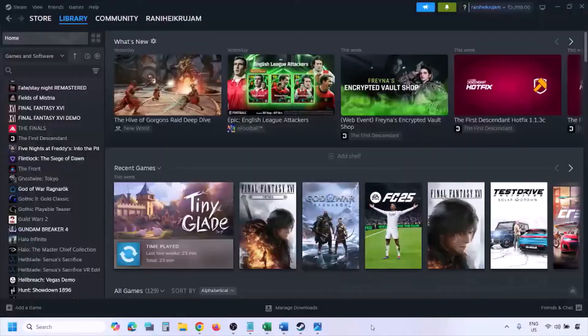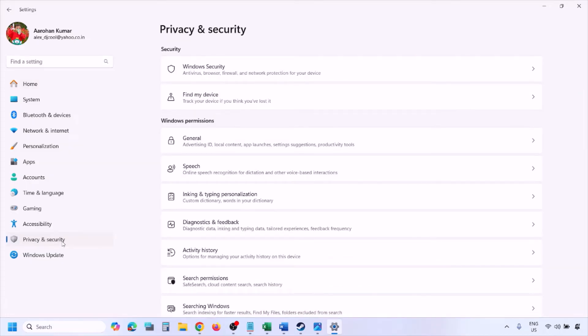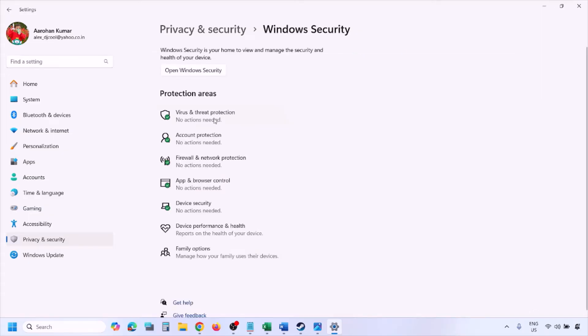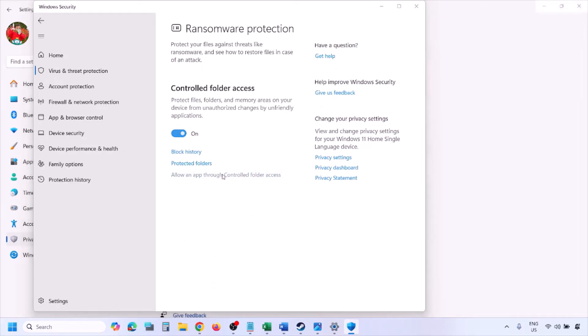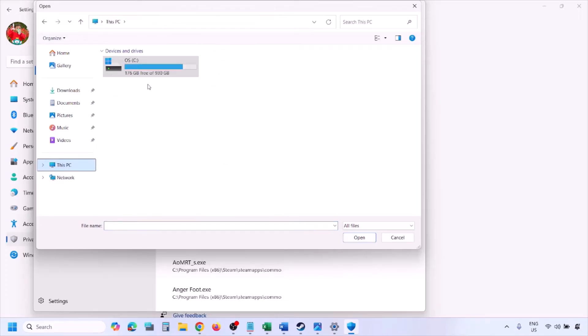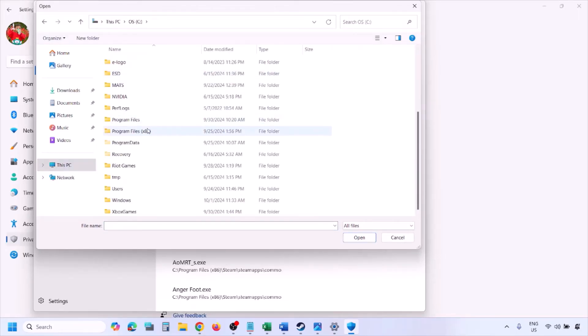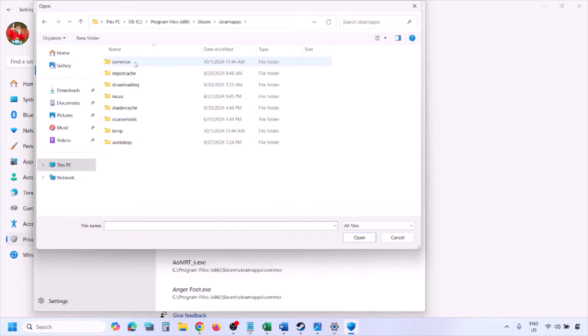For Windows Security, allow the game exe file through Controlled Folder Access. Open Windows Settings, go to Privacy & Security (or Update & Security on Windows 10), click Windows Security, then Virus & Threat Protection. Scroll down to Manage Ransomware Protection, click Allow an App Through Controlled Folder Access, click Yes, then Add an Allowed App, and browse to the game installation folder. Navigate to Program Files (x86), Steam, steamapps, common, the game folder, and select the game exe file, then click Open.